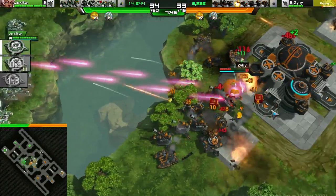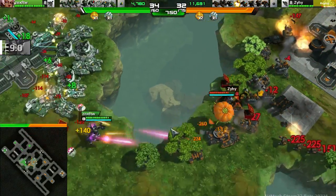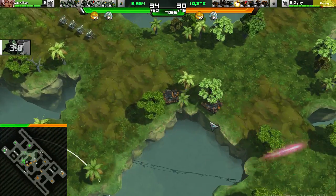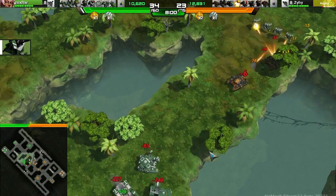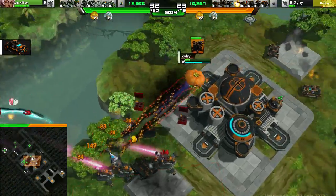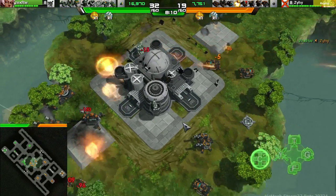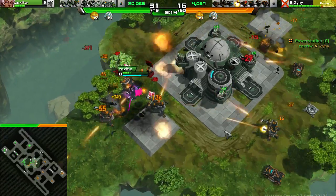Zeehee is actually moving out, but this is not going to do very much at all, seeing as how Zeehanix just has so many units here. These are also set on attack, so these will just go over here and meet their maker — they are going to die, there's no other way of putting that. Zeehee flying a little bit around that outpost, not getting healed up, and does get finished off by Zeehanix, although he does drop that hat in time.